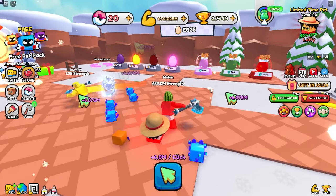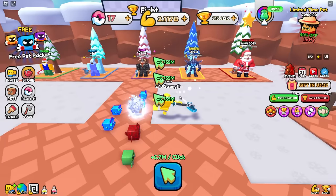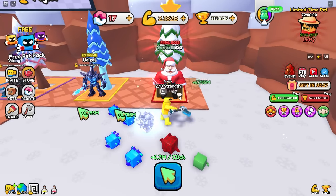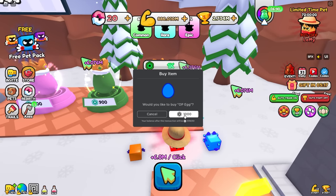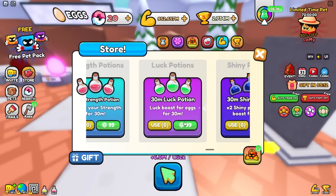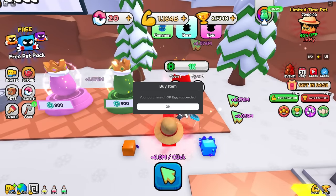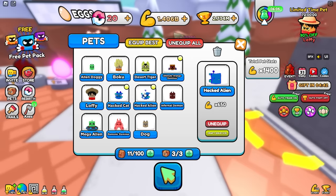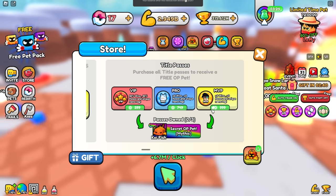Sonny, how much are you gaining per click? Almost 7 million. Are you kidding me? Soon I'll be strong enough to defeat Udzel, but Santa is going to take forever. Not for me, Sonny — I'm purchasing more OP eggs. But first I'm going to head to the store and pop myself a luck potion. I got the hacked alien — I'm pretty sure that's a rare. The hacked alien does times 650, let's go!